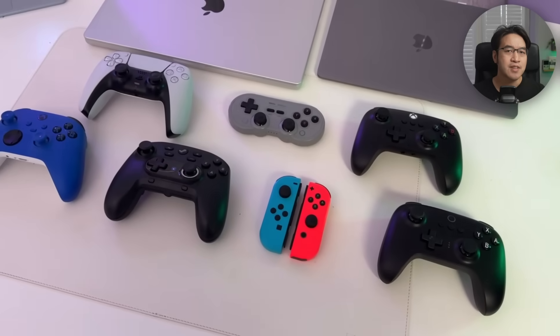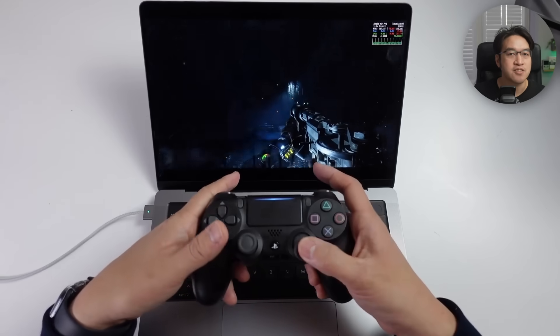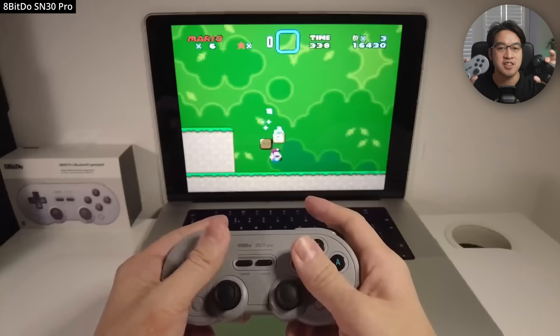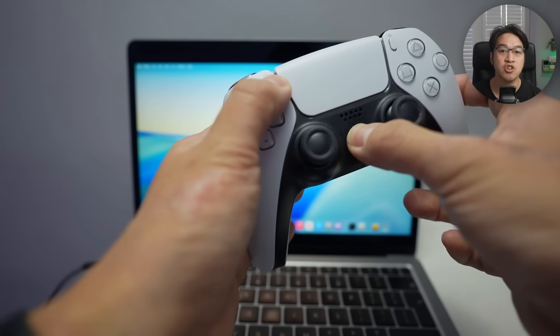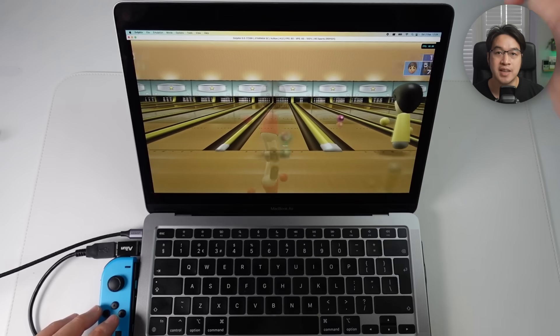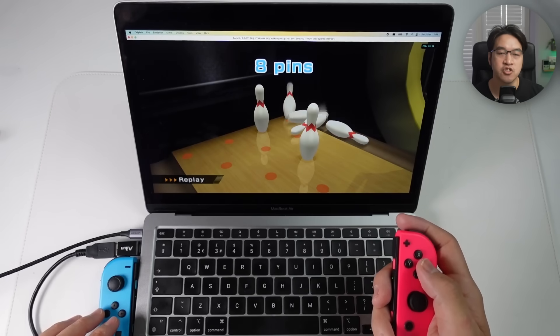Number two: controllers. Controllers are definitely essential for most types of games, and most modern controllers pair instantly with macOS over Bluetooth. The PlayStation 5 DualSense and Xbox Series controllers are fantastic, but the PlayStation 4 DualShock 4 and Xbox One controllers also work perfectly. Companies like 8-BitDo make great third-party controllers with retro-style designs that work great on Mac. Pairing is simple — just go to the Apple logo, System Settings, and Bluetooth, put your controller into pairing mode, and you're done. No drivers, no messing around. You can even pair Switch Joy-Cons and Pro controllers, though only Switch 1 controllers work currently — you'll need to wait for Apple to update macOS for Switch 2 support.